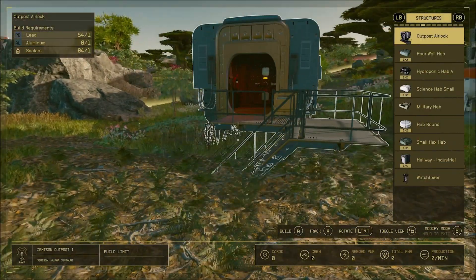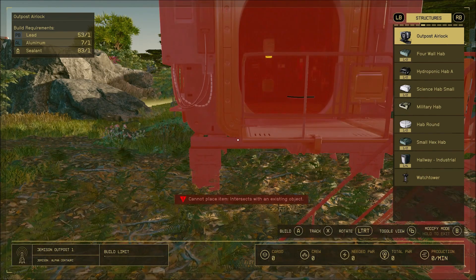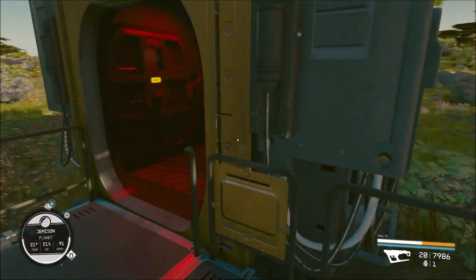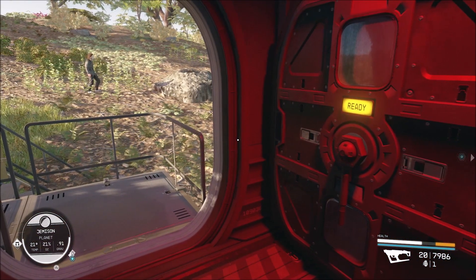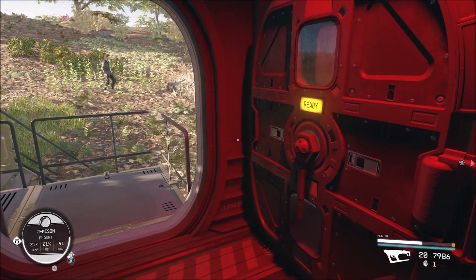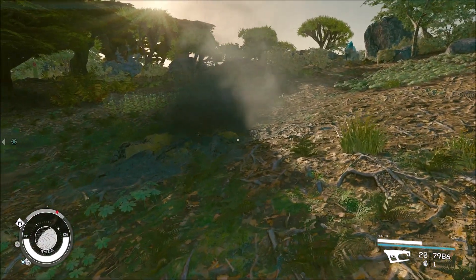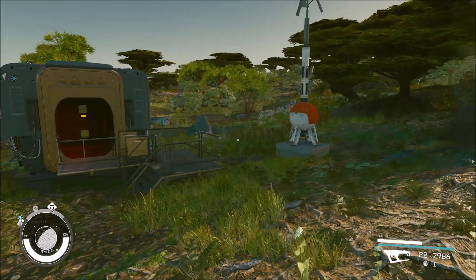Throw down an outpost and then build an airlock — you don't need to build anything else. Once you've done that, go hang out inside the little section in the airlock and it will fix your health bar. You can then regain your health by either throwing down a bed and sleeping in it for an hour...